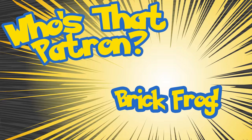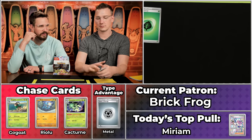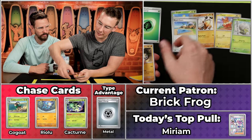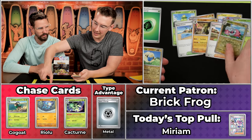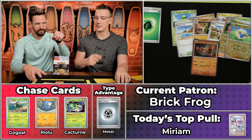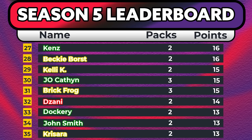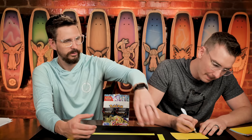Brick Fog is next with fourteen points. We're looking at a quality eighth-place finish, currently around 30-31 points, so we need a pretty big pull. Smaliv, Primeape, Palmy, Tarantula, Beach Court, Sandaconda, Katy, Flaffy, and the Gogoat. Sadly just a single point there — not going to reach the big number. Brick Fog finishes with fifteen points on the season. That's going to put them in about 27th overall — a great position.